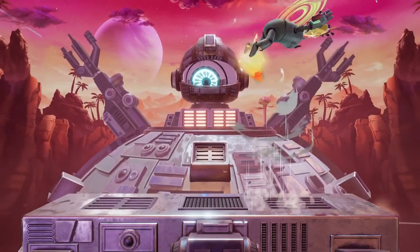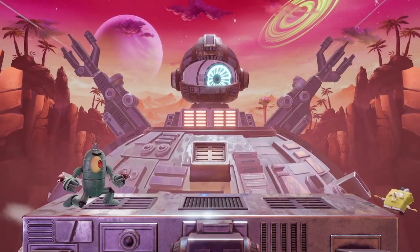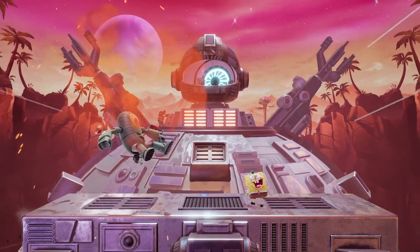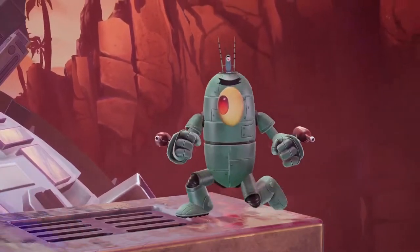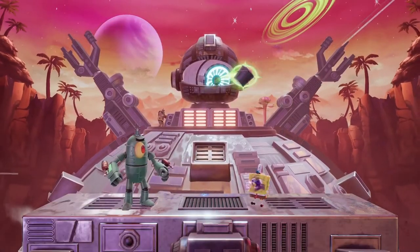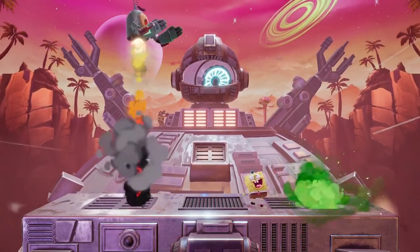His side special is a fast, short ranged command grab that can wring out opponents at high percent, or just be used to build up some damage. Up special has a decent amount of height behind it, and if you press the special button again, he claps his hands together for an explosive surprise. Down special lobs a bucket of chum that poisons enemies on contact, and if it misses, it'll instead leave behind a cloud of gas that deals damage to opponents standing inside of it.